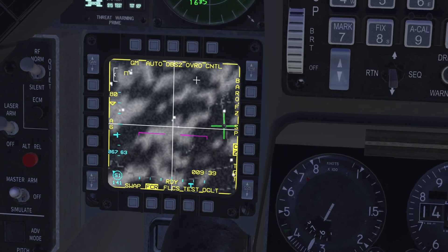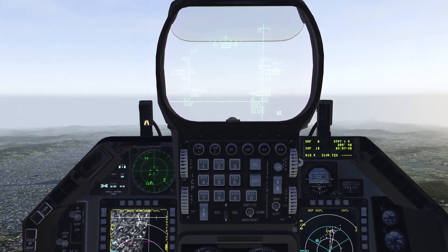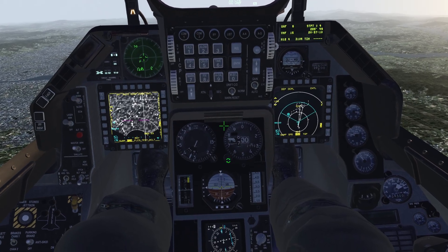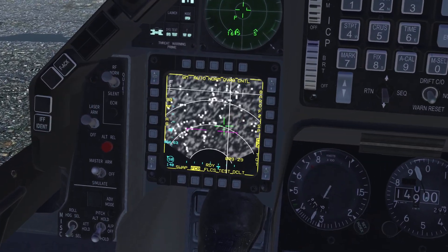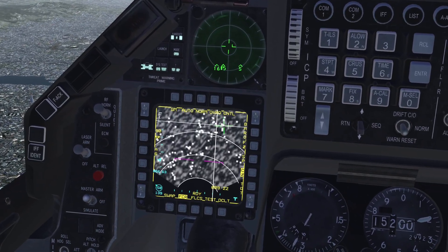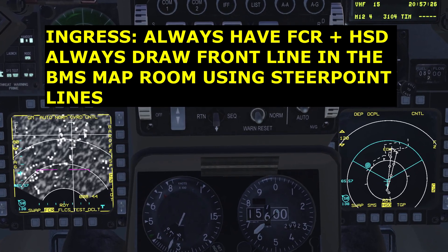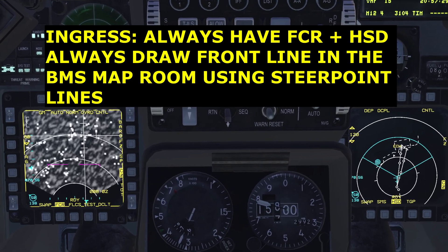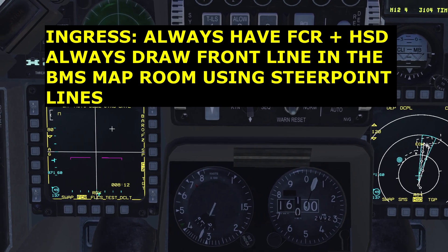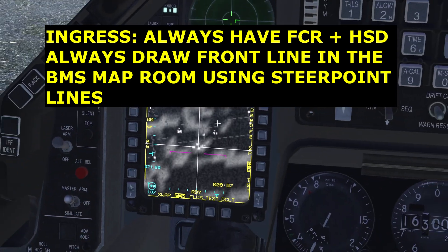I thought I saw what looked like a column there, but it doesn't appear to be. So I'm going to bump back out with the pinky switch to normal and continue to climb through 14,000 — set my altimeter to standard. I need to remember not to get too fixated on the target area while there's still red air out there. The nice thing about zooming in a little bit is you can see both the FCR and the HSD at the same time — the cursors are coupled. There's my front line. If I zoom in on the FCR, I'm seeing the roads out here on the DMZ — two parallel east-west lines.